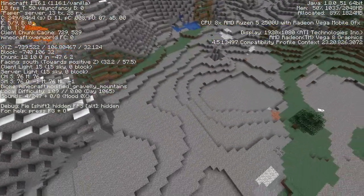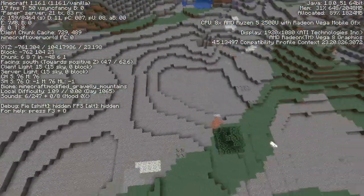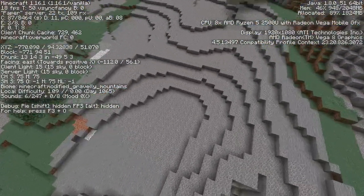Alright, so biome number one is this gravel hills biome. And it is insanely ugly, but it is extremely useful.